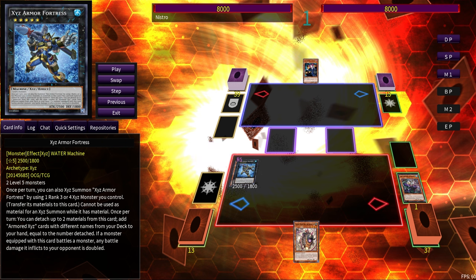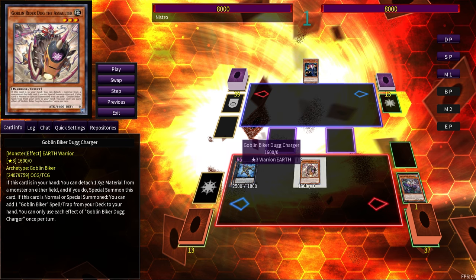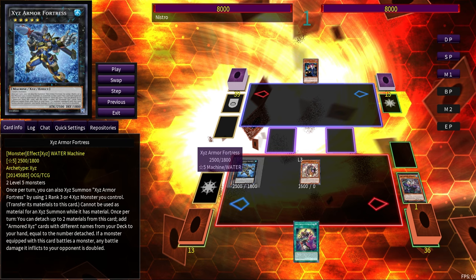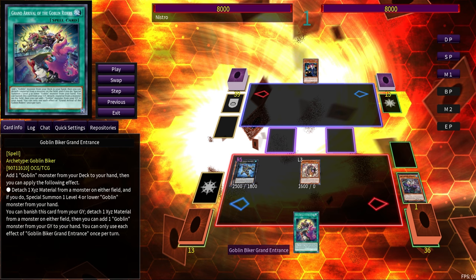We go Fortress, then we use the Dug Charger that we searched off of Gabanga to detach one and summon it. At first it doesn't matter which one you detach because you're going to detach all three materials. The one caveat about Fortress being a one-card overlay is that it cannot be used for another Exceed summon until it has no more materials left — so you need to detach all of its materials.